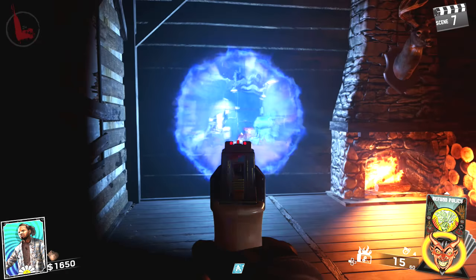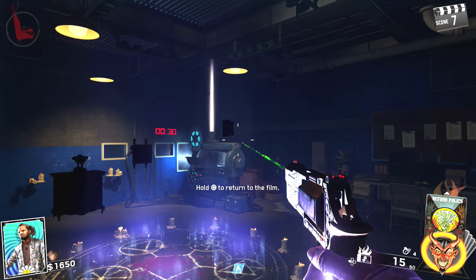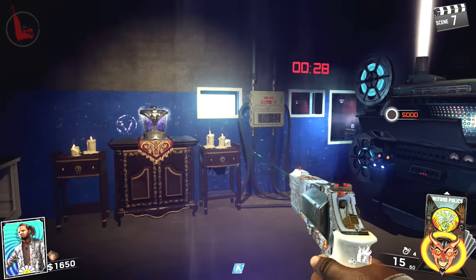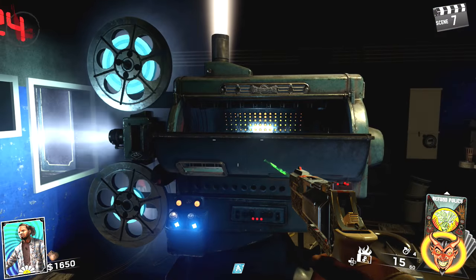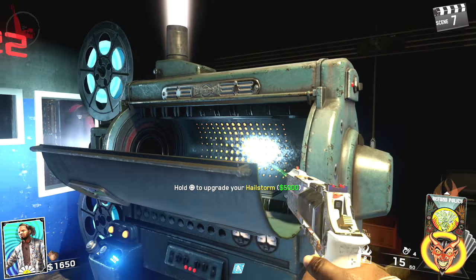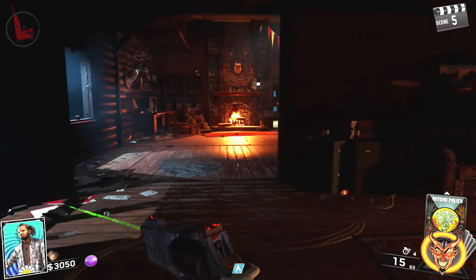In this video I'm gonna teach you how to Pack-a-Punch on Rave in the Redwoods. First, you need to know how to turn on power — I've got a video in the description on how you can get power turned on by round three and Juggernog by round four. Make sure you check that video out and then come back and watch this one.